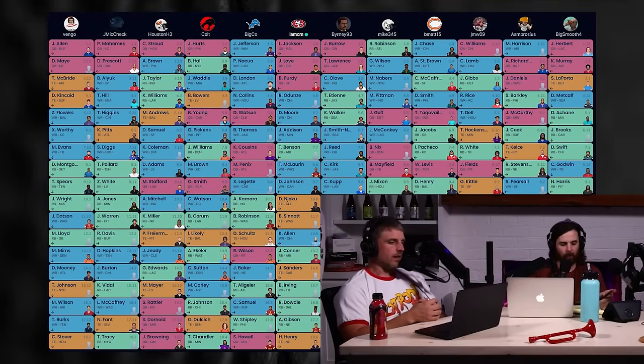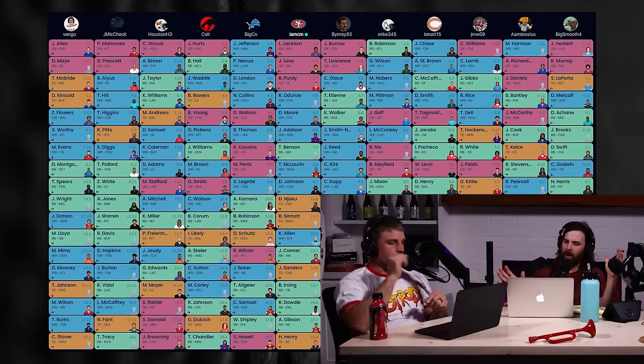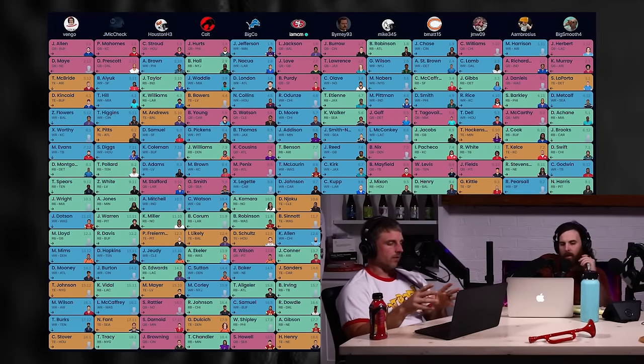Everything you said is obviously accurate — everybody's hot and heavy on the super flex quarterbacks, and they should be. The name of your league will tell you the value of the positions — it's a super flex tight end premium league, so you need quarterbacks. Earlier in the offseason, January/February, all my mocks had a couple quarterbacks at the beginning, rounds three through eight stacking wide receivers, maybe not even drafting running backs until later.